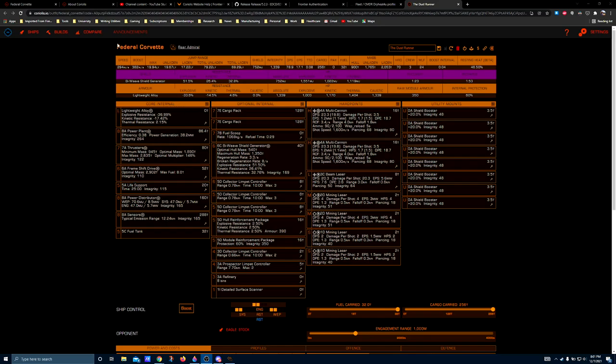A lot of people aren't aware how niche the Federal Corvette's roles can actually be, because it's not just the best mining ship in the game — it also has the highest passenger capacity in the game, but we'll cover that in a separate video.